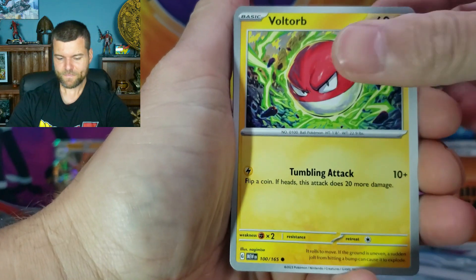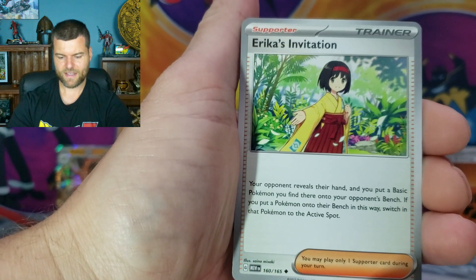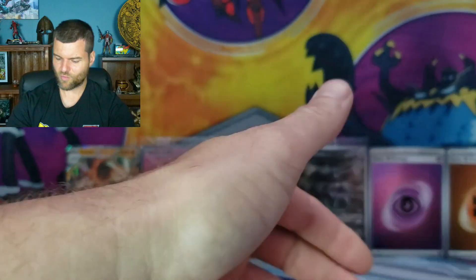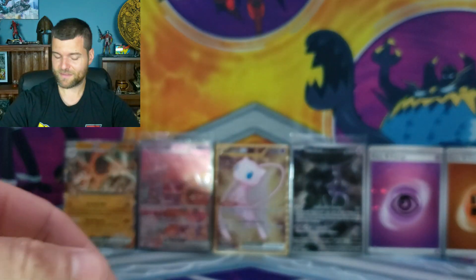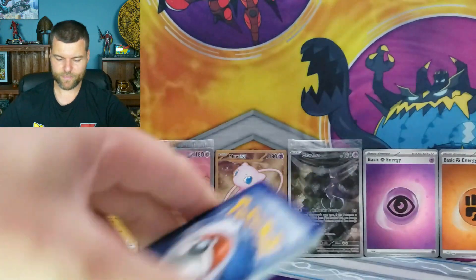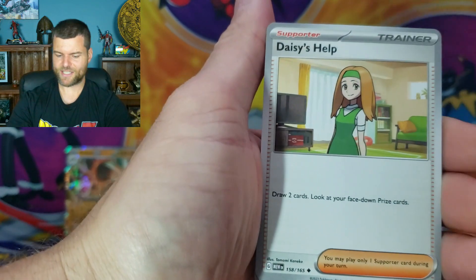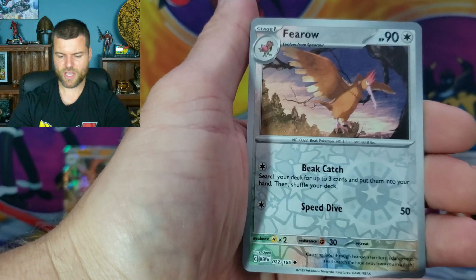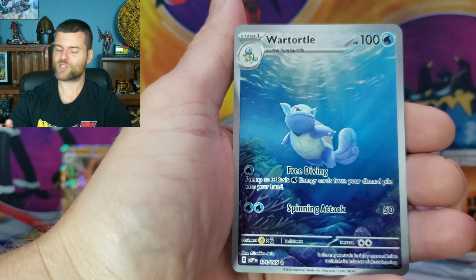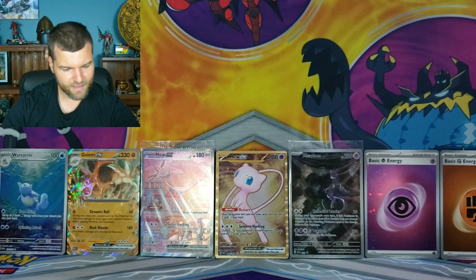We'll continue on. Voltorb, Krabby, Sandshrew, Seel, Nidorina, Raticate, Vileplume, Golducks — Moltres Hollow Rare. Alright, we only have five or six packs left and we got one card to show for it. Next pack — Cubone, Vulpix, Magnemite, Caterpie, Daisy's Help, Venomoth, Rapidash, Fearow, Wartortle — we got Wartortle! Definitely take that. Squirtle, Wartortle, Blastoise, Aerodactyl Hollow Rare, basic energy. So we did get a Wartortle — we'll take that.